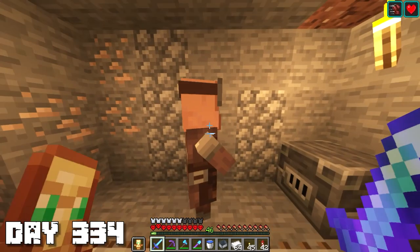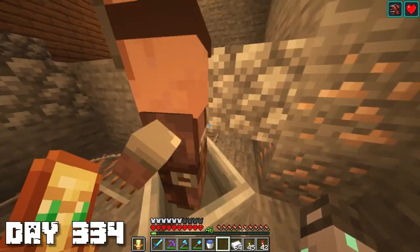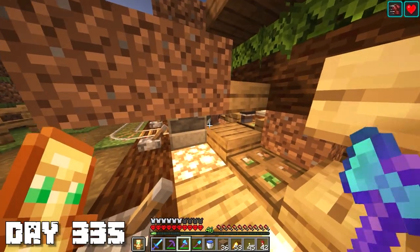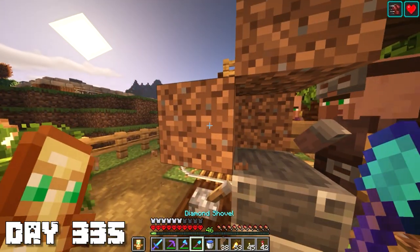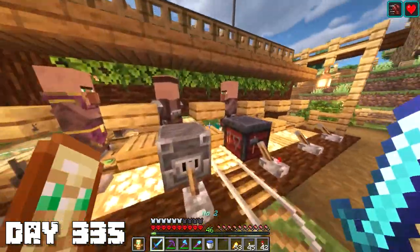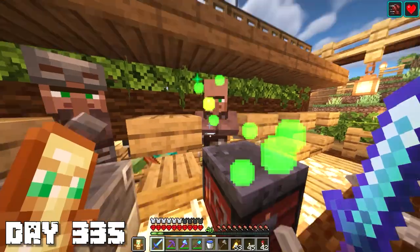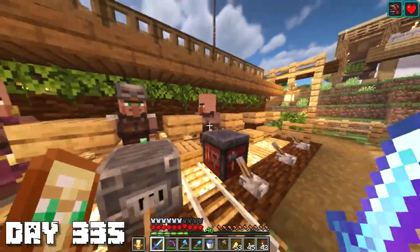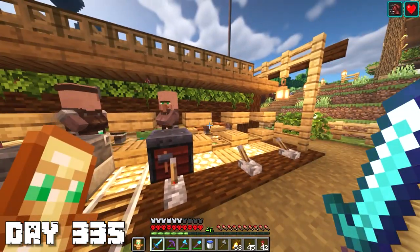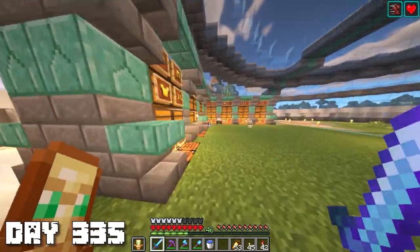It didn't take long to reach his diamond armor trade and now it was time to move him up with the rest of the guys in the trading station. It took a lot of fiddling but I eventually got him up to the top. I also got another toolsmith up here - it took a pretty long time but I gave him a bunch of emeralds and he gave me a bunch of access back that I'm just gonna end up throwing away. Now we got two of these dudes up here.